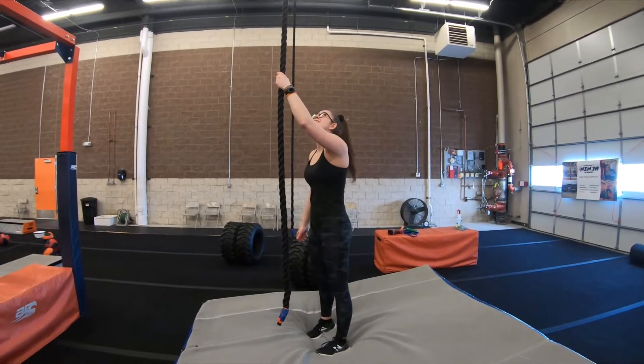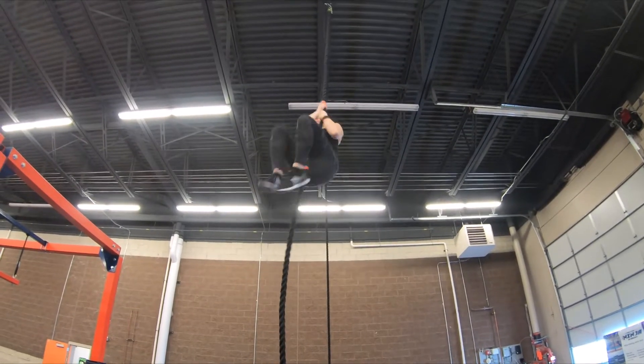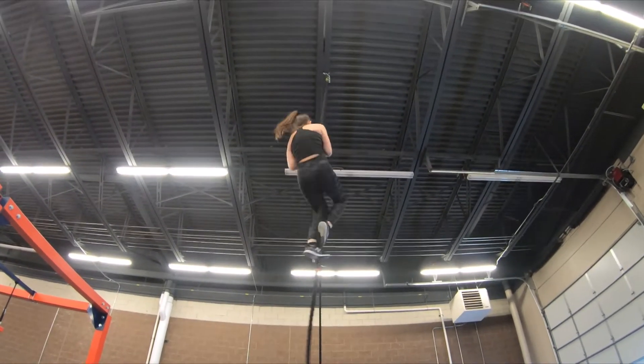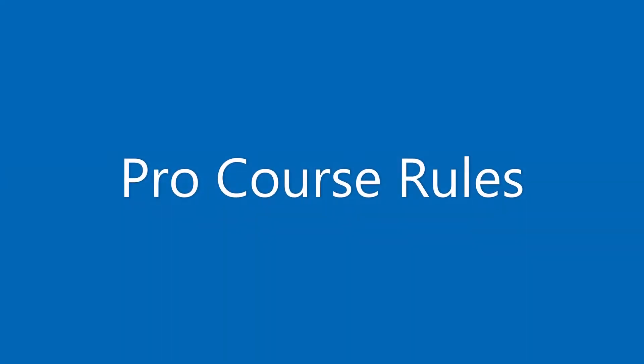Obstacle ten, the rope climb. Alright guys, Dustin Jelmstedt, 4 Star Ninja Academy. I'm going to give you the rules for the UNAA area qualifier pro course. One thing to make note throughout the course: no posts are going to be allowed. So any of the posts with the blue pads on them will all be off limits throughout the entire course.